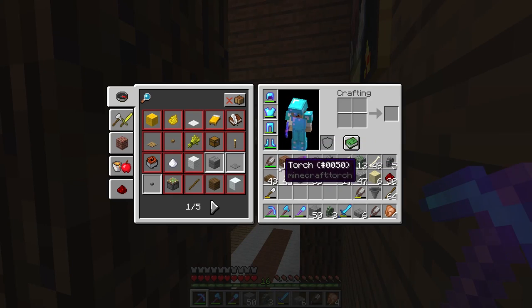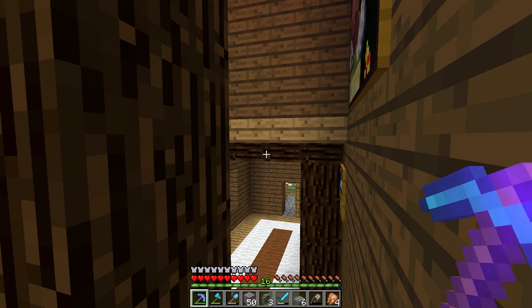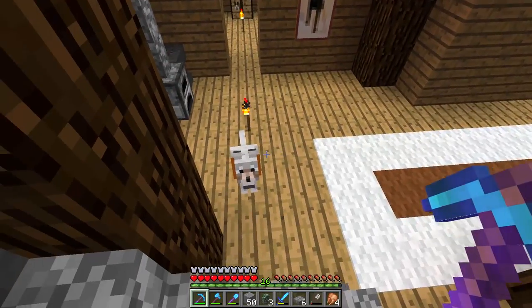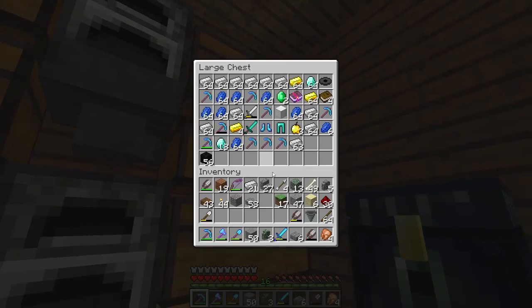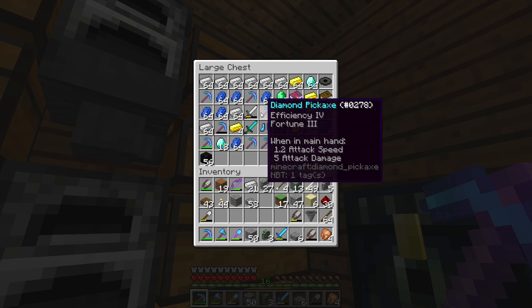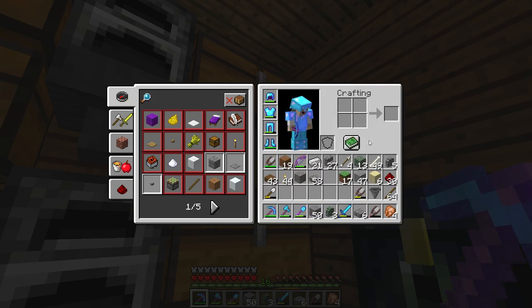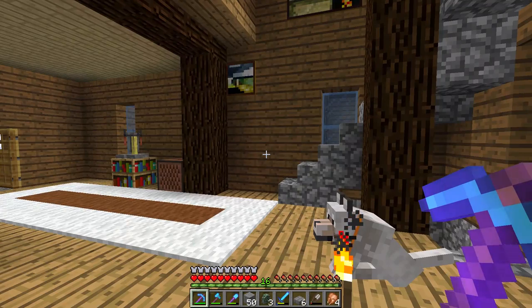We've got ourselves the silk touch pick that I was talking about - look at that, Efficiency 4, Silk Touch pick, finally. I didn't want to go another episode without it, and we managed to get it. We also did a lot of enchanting so we've got picks for days. Look at all these picks. Also, less deaths for me - look at that, feather falling, looking pretty good.